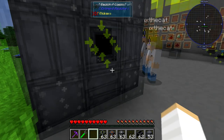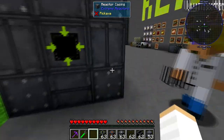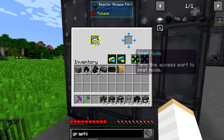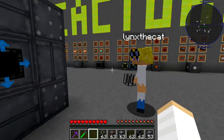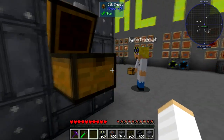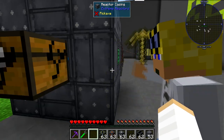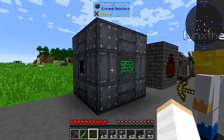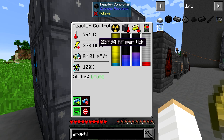How do we get the waste out from here? You just pick it up, or if you want to put it into a chest, you'd add the second access port in outlet mode and attach a chest or pipes. This is doing 240 RF per tick — that's not much.